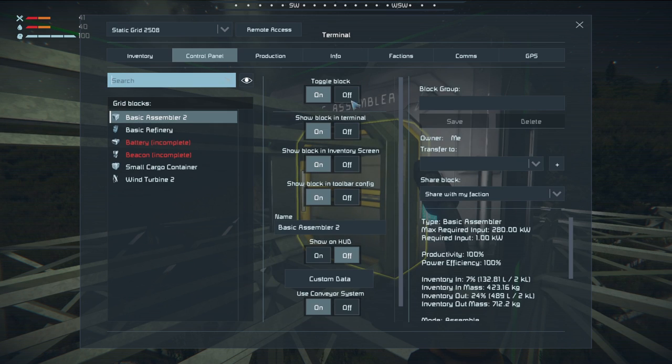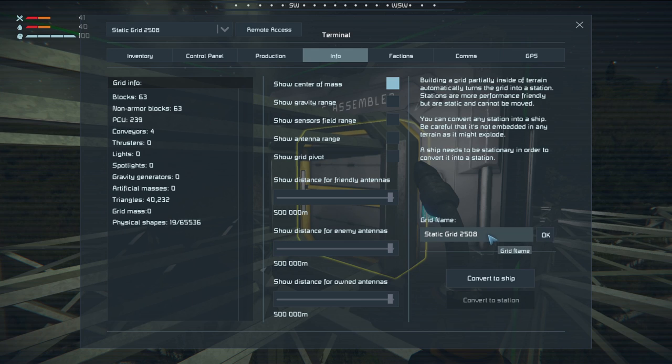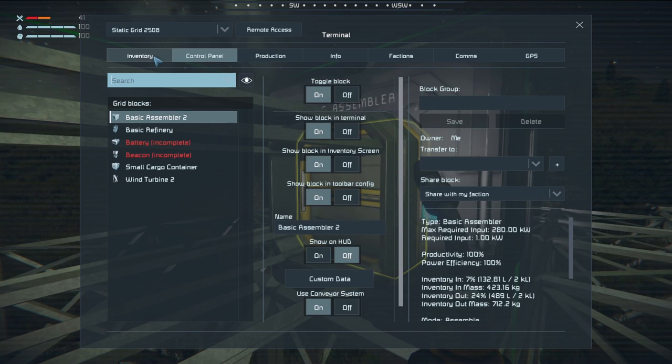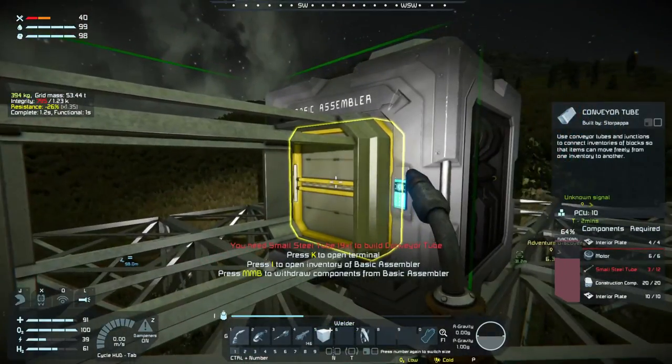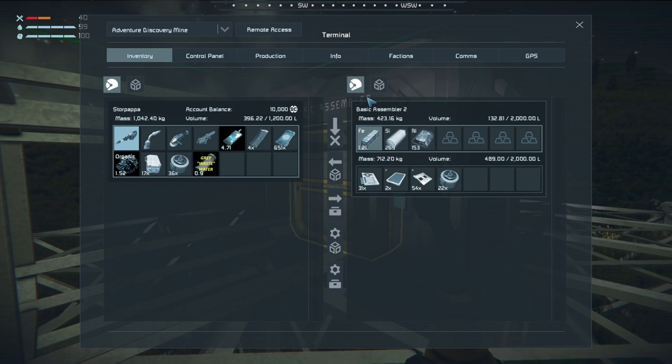The refinery is still needing steel plates too - talk about cobbler's shoes. I'm shutting the assembler back off. We need a name for this grid - what did you say you called this place? Adventure Discovery. Okay, Adventure Discovery Mine - since that's all that's over here. Small steel tubes - we need nine more of them.